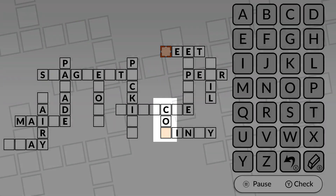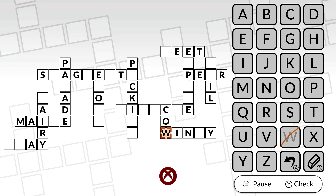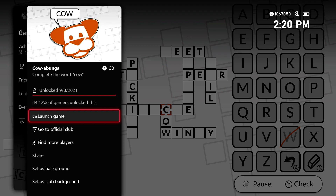You can find your spot right here in the bottom right. You are going to find a C and an O. Make sure you pop the W down to complete the word at the bottom and you should be good for this achievement. 30 gamer score and that's all there is to it.